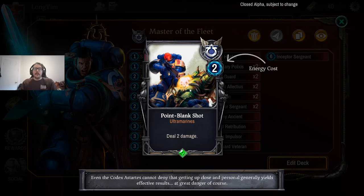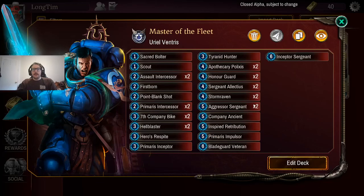Just got Point Blank Shot — I love the art on this card, it reminds me of playing the games back in the day. It's 2 energy to deal 2 damage. I can use it in combination to deal direct damage to the opponent's Warlord — even if they have Vanguard up, direct damage just hits them, so it might be good for closing out the game. It's basically a Shock: 2 energy to deal 2 damage, a little more costly technically, but still pretty useful.